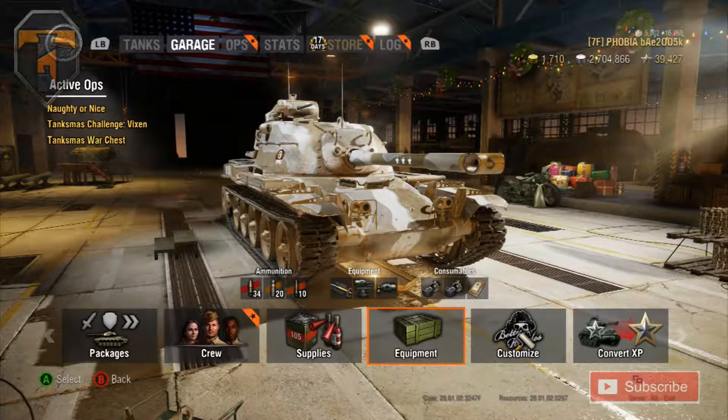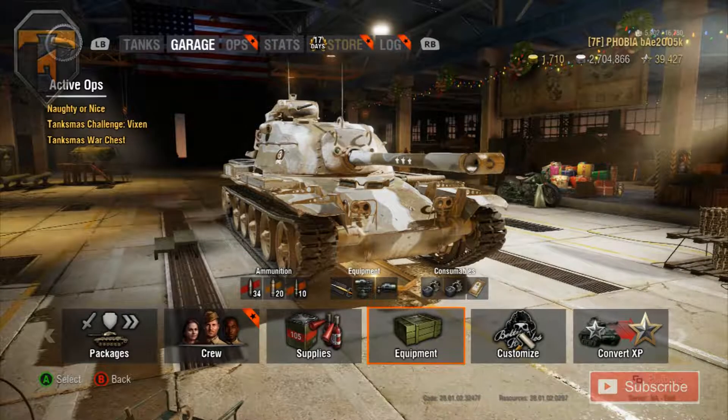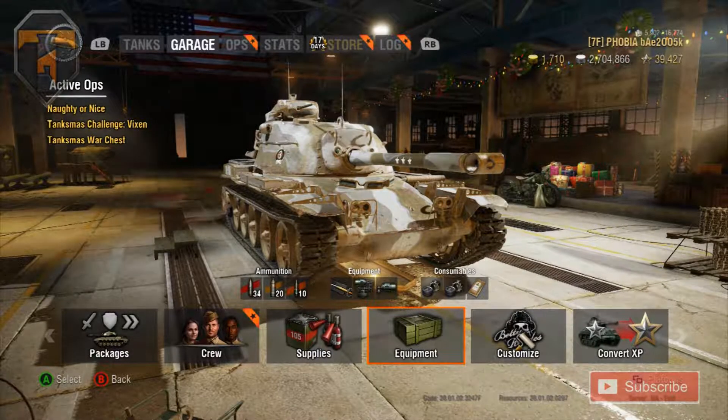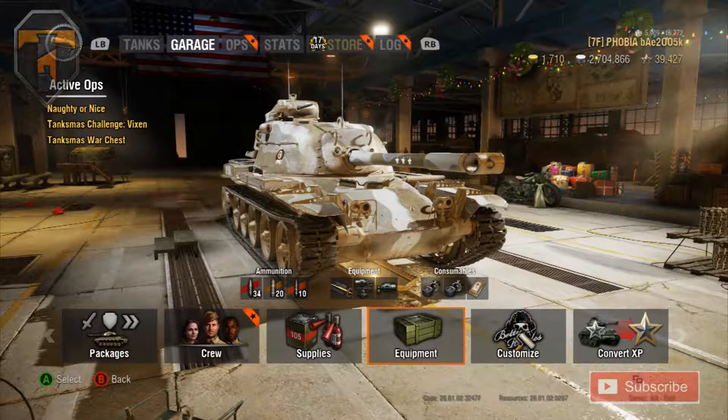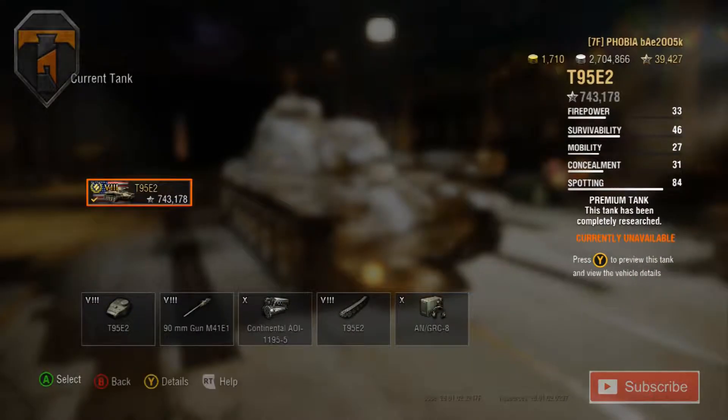The gun. The gun is terrible in a lot of scenarios. It can snapshot really well and it can aim true on some occasions. Others, it will decide in its infinite wisdom it's going to go west, or east, north, south - anywhere where it's not specifically where you're aiming. For example, I could hit a 110 in its lower or upper front plate twice in a row and it did damage, then hit a Type 59 in the side from closer range and the shot grounded. This gun is so trolly it's not even funny. Even compared to every other tank, it's terrible.